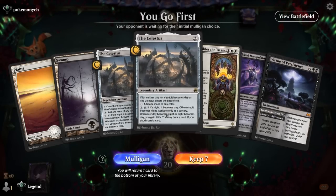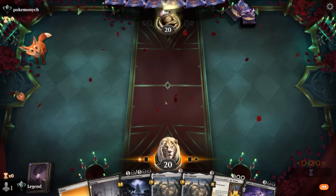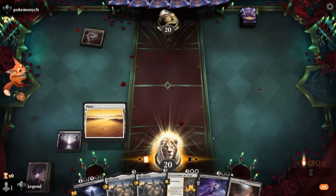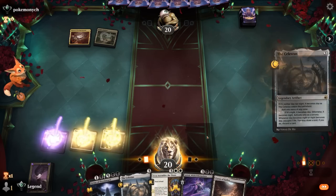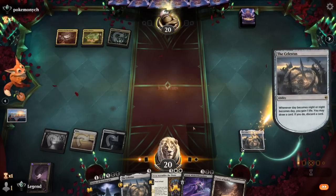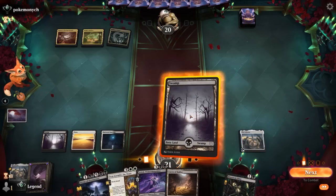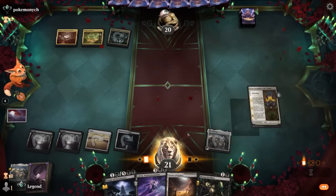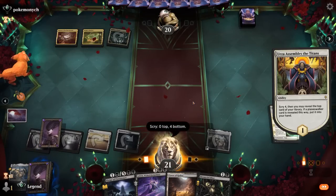Game 6: We're on the play with a hand that's fine if we hit our land drops. Celestus can discard another Celestus so multiples are fine. The opponent is likely on a Domain strategy so no meaningful early pressure. We play Ironcrag then Urza Assembles from chapter 1 looking for another Planeswalker. No Planeswalker found, so we bottom everything and hope for the best.